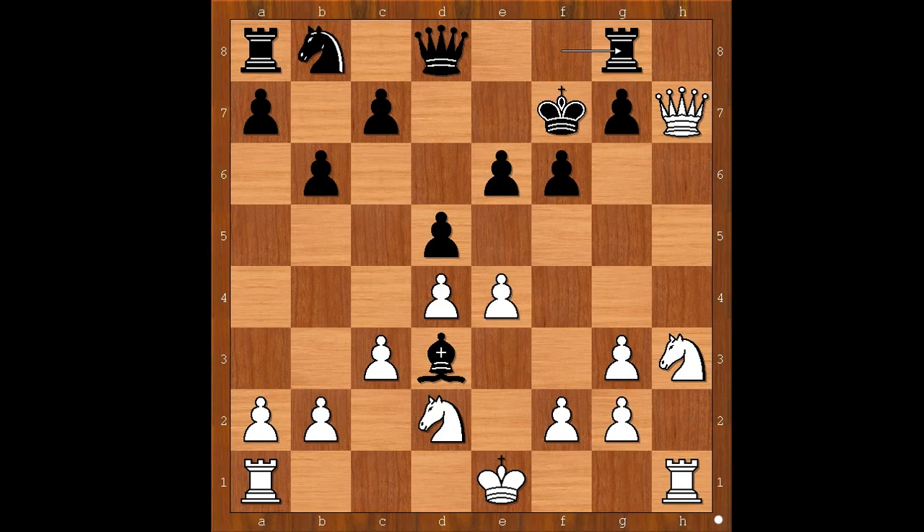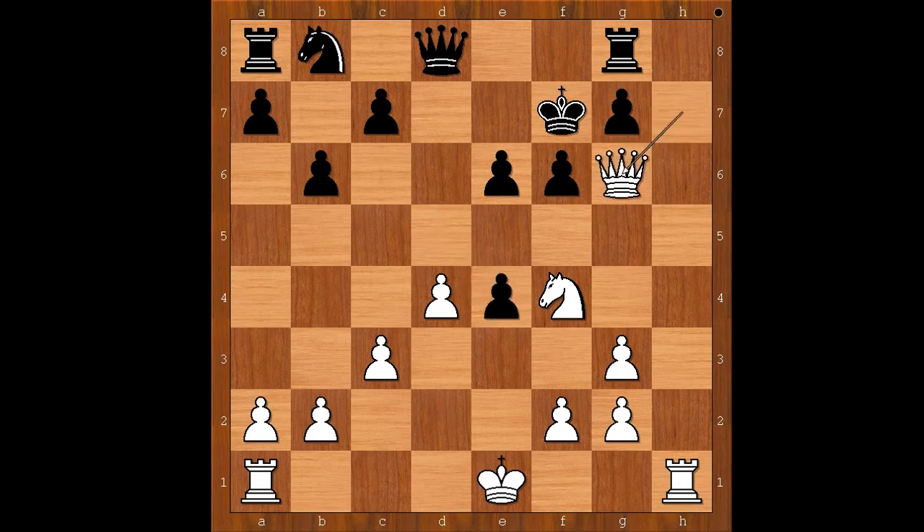Rook to g8, defending the pawn on g8, but not developing any new pieces. Knight to f4, attacking the bishop. Bishop takes on e4. Knight takes on e4. D takes on e4. Queen to g6, check.